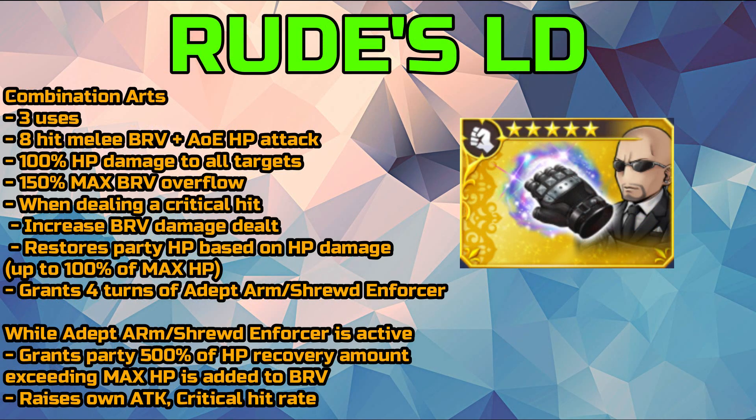Now let's move on to Rude's LD, which is Combination Arts. This will have 3 uses initially and will do an 8-hit melee brave plus AoE HP attack. This will have 100% HP damage to all targets and will have a 150% max brave overflow limit. Again, when dealing a critical hit, it increases the brave damage dealt and restores the party's HP based on the HP damage dealt.